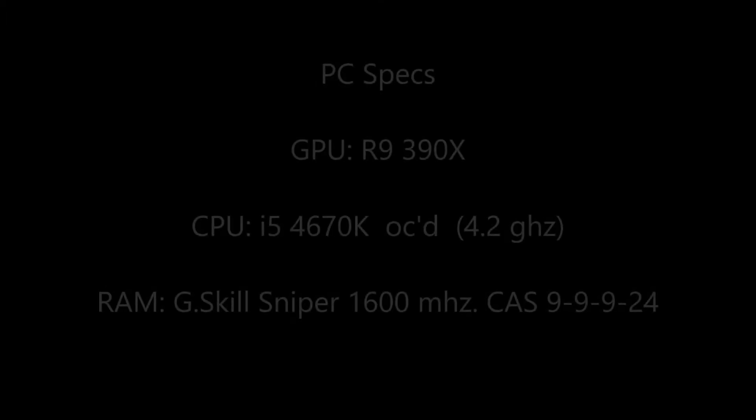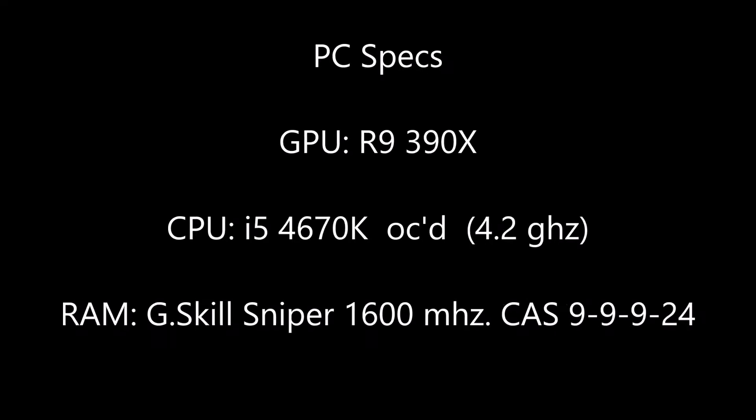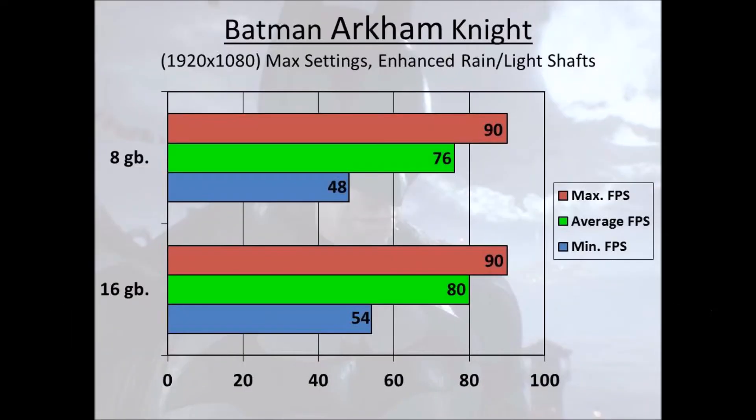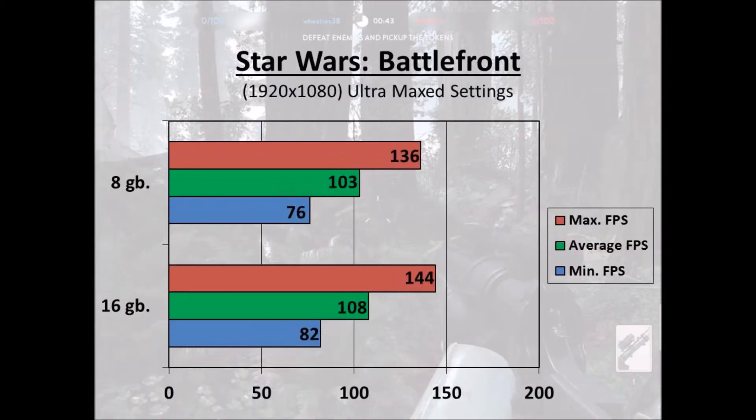The system I used to benchmark had an R9 390X, an i5 4670K overclocked at 4.2GHz, and the RAM was G.Skill Sniper's 1600MHz CAS latency 9. As you can see from the benchmarks, having 16GB of RAM did not significantly increase the performance.